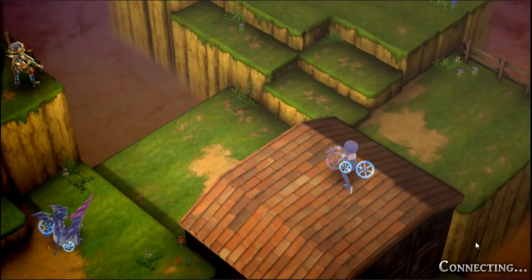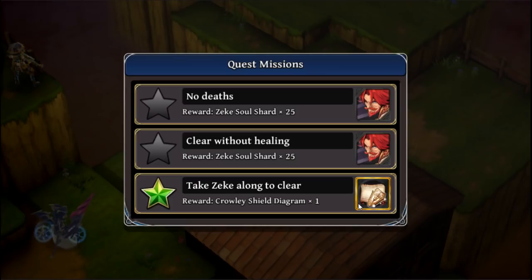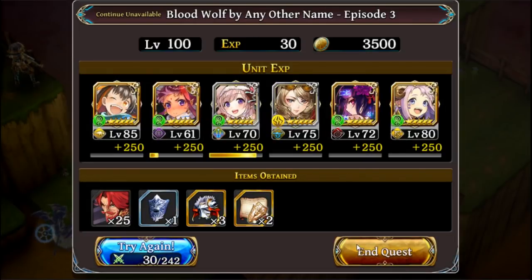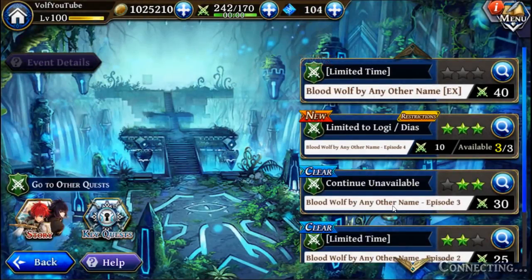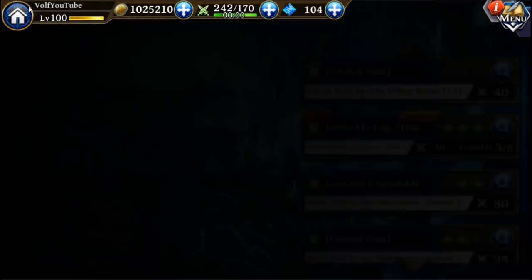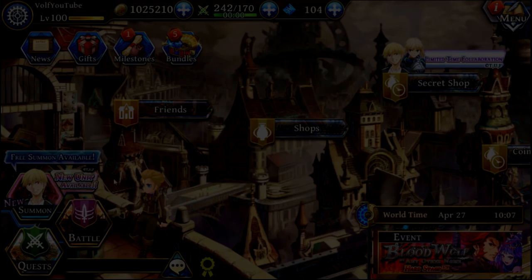That's pretty much episode three. Now I'm going to do my no-death run, which should be pretty easy if I just follow this same strategy — everybody will have HP and can't be one-shotted. Hope you guys enjoyed and hope the video helped you with a few strategies of your own. I'll see you guys next time, peace out.